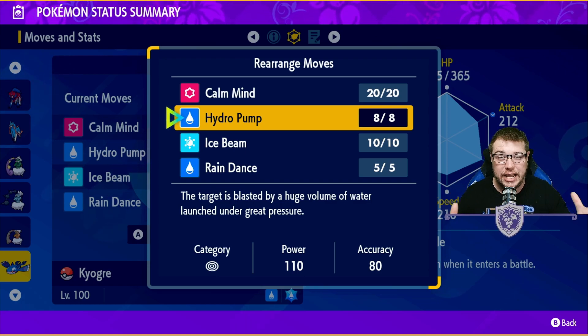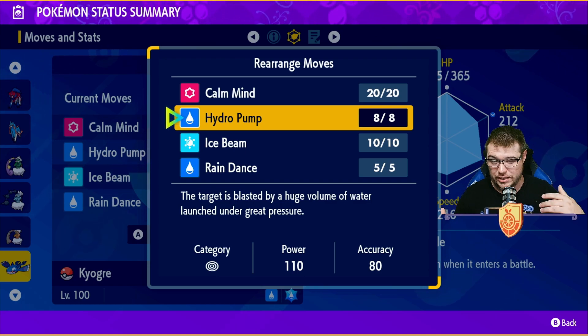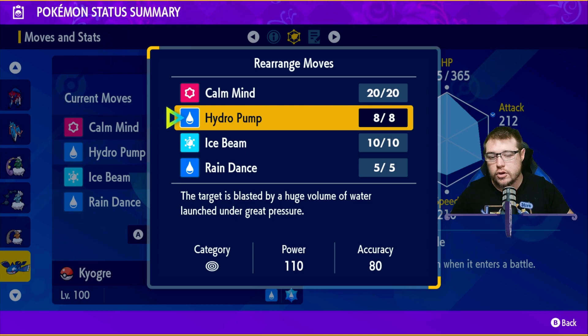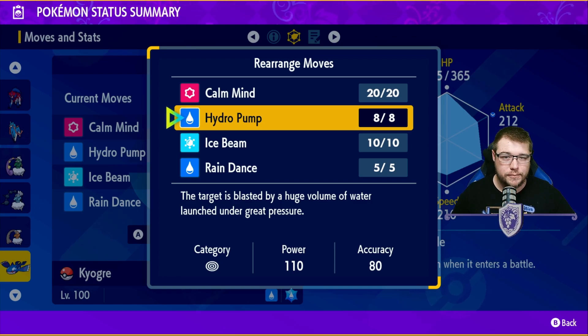You can do massive damage with Hydro Pump because it is STAB. As you can see, we do have Rain Dance on this set. You do set the weather when you come in, and if it does go away you can just reset it no problem. If you are using Calm Mind, Hydro Pump in rain with max Calm Minds is going to do lots and lots of damage.